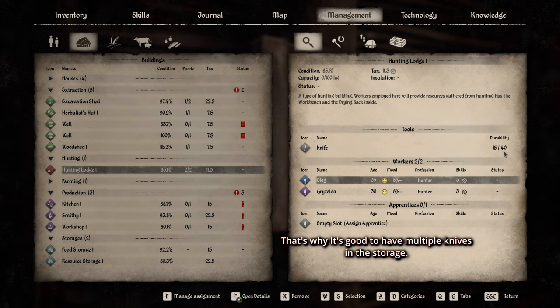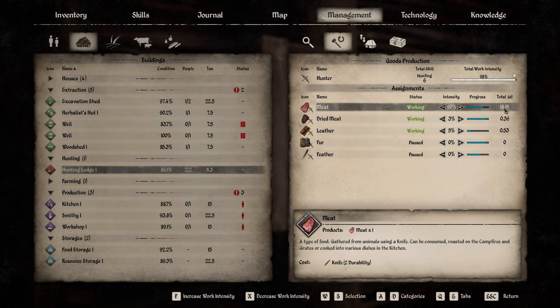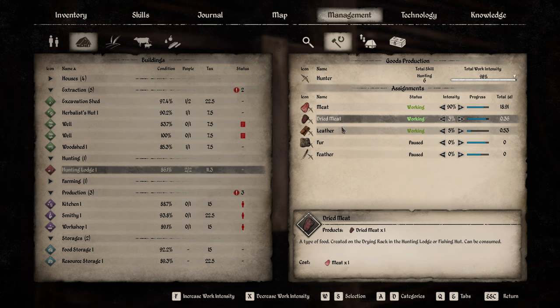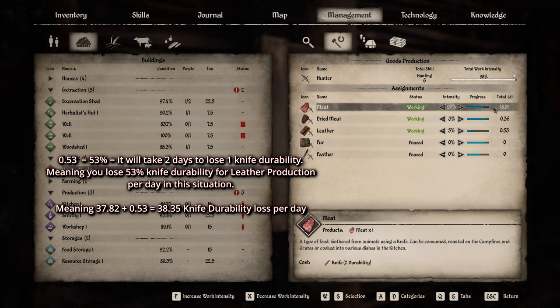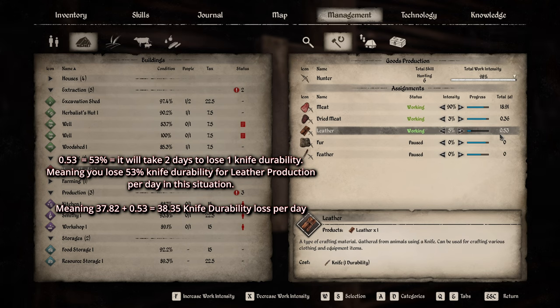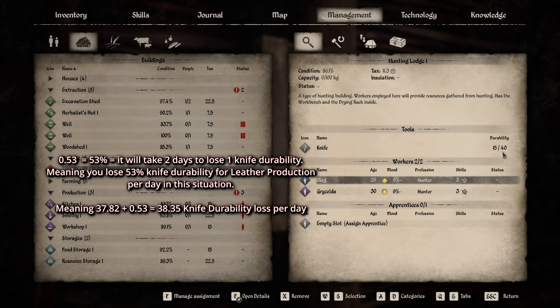When the knife runs out of durability, workers will pick another knife from storage - that's why I keep 11 knives in my resource storage. For leather, it costs 1 durability per leather piece. At 0.53 leather per day, that's 0.53 durability per day from leather. Combining meat and leather, total knife durability consumed is about 38.35 per day, meaning the knife is replaced roughly every day and a few hours.